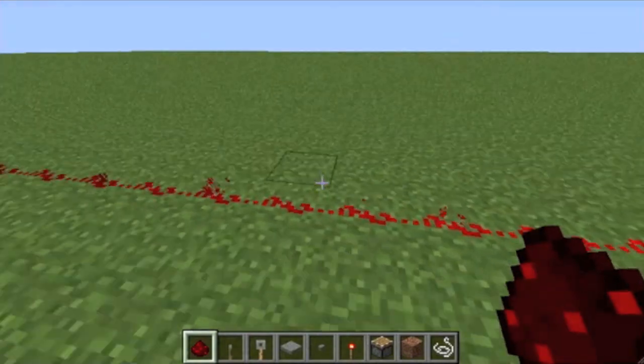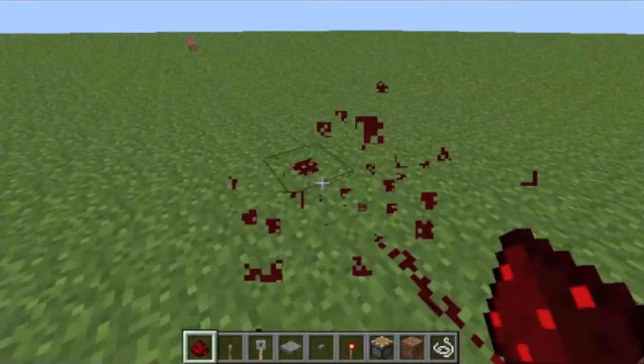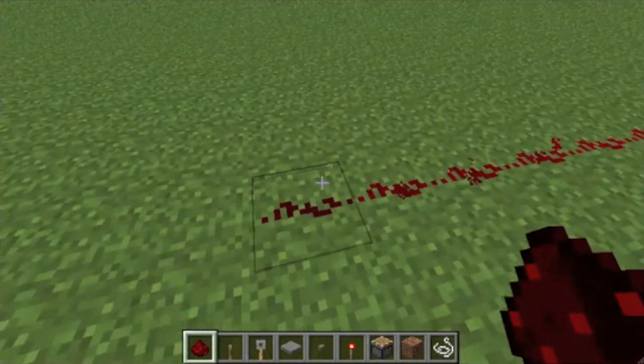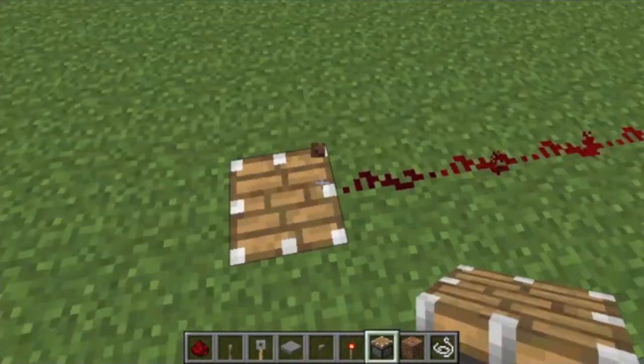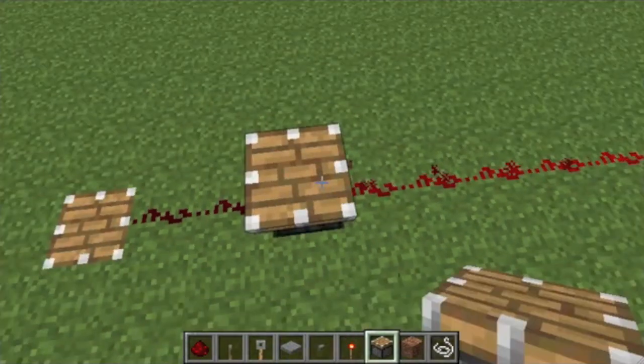A redstone pulse only has a limit of about 15 blocks, so after the 15th block it will not power any more items after that. So if I put the piston here, it will not go off — as opposed to if I put it here, it would.